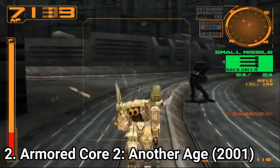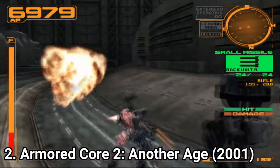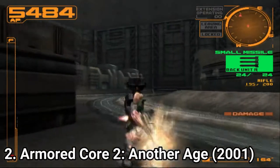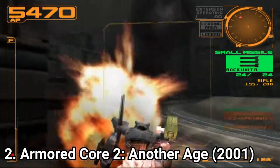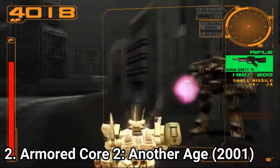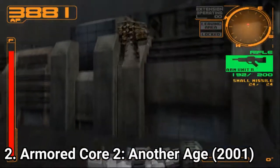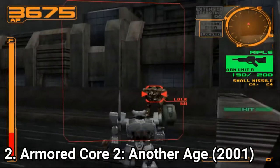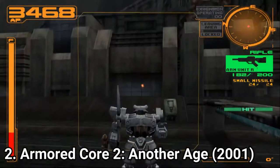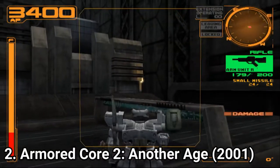Armored Core 2 Another Age is the direct sequel of Armored Core 2. It continues the story. Gameplay wise, the arena has been removed to make room for over 100 missions. The game has local co-op multiplayer, and the Japanese version had online multiplayer. The other versions don't have it, since the network adapter hadn't been released outside of Japan at that time.